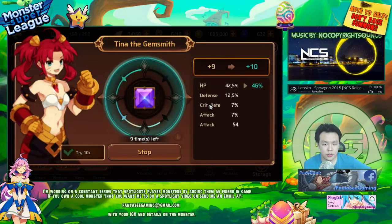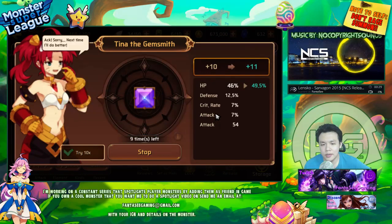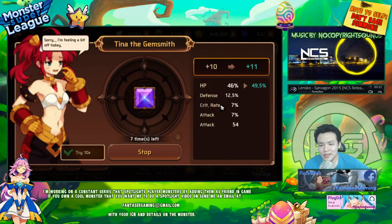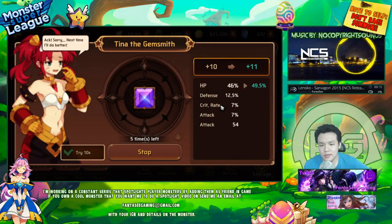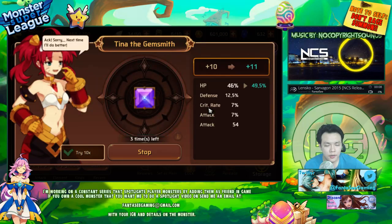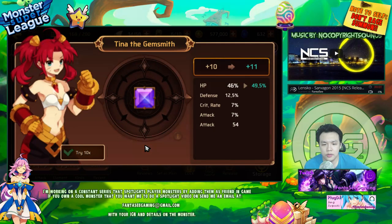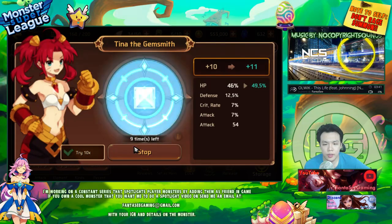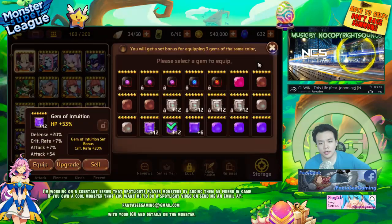I went to defense, which is not bad. It's definitely not bad, but I really wanted to go into crit rate. Come on, you can do it! It's my last chance. I really don't want to steal a gem from my Dark Victoria — I think she has a diamond gem, not a square. This is the only square gem I can use. It'll still be fine if I don't have 100% crit, but it would definitely be ideal. Alright — 20% defense. This is actually a really good gem.